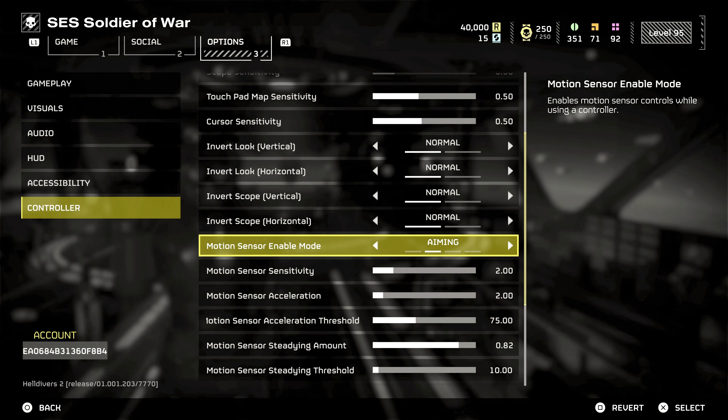Precision and control: the mouse offers unparalleled precision. In Helldivers 2, where aiming at specific parts of enemies can be crucial, the mouse's ability to make minute adjustments is a significant advantage. Controllers, while improved with aim assist, can't match this level of control.